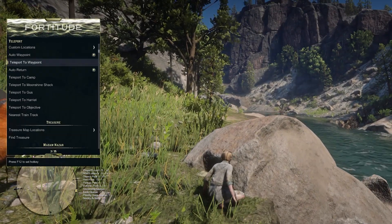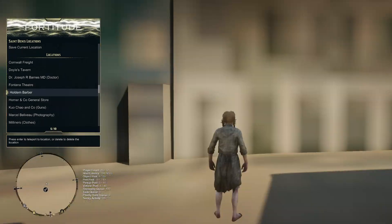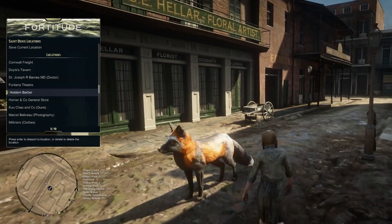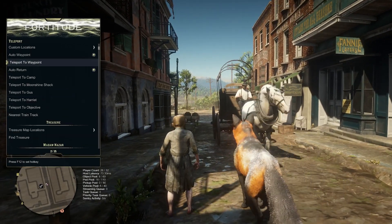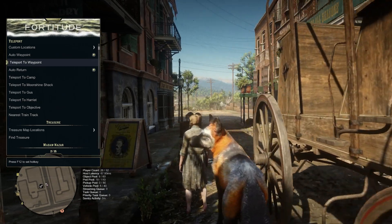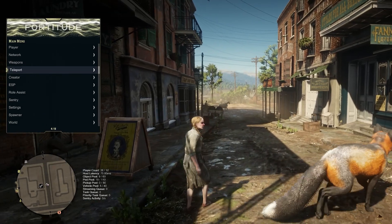You have your teleport options here — you can go to custom locations. If you want to go to St. Denis, you can go to the Holdern Barber just like that. Eventually the game will load in. There's also the teleport to waypoint and auto teleport options. You have your teleport to Gus, Harriet, the moonshine shack, and to a train. Pretty great options there.